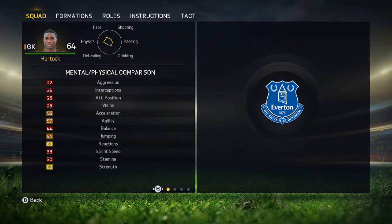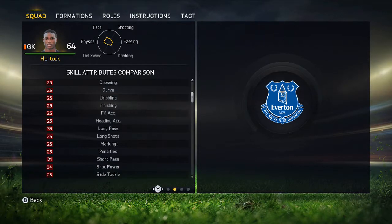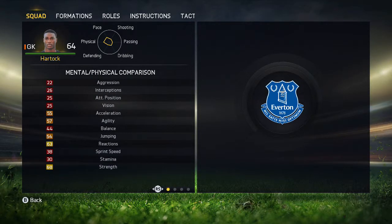So basically in that, guys, you've got probably one of the most well-rounded players in this game, goalkeeping-wise. You've got this guy called Hartok — 6'3", very well-rounded for a bronze keeper. He'll be doing good for us, 6'3", quite strong for a bronze keeper. That's all I have to say about him.